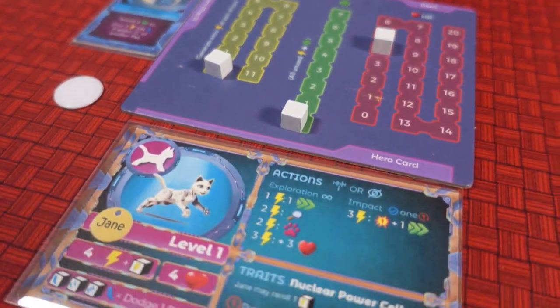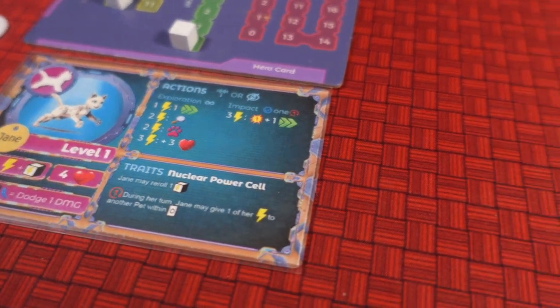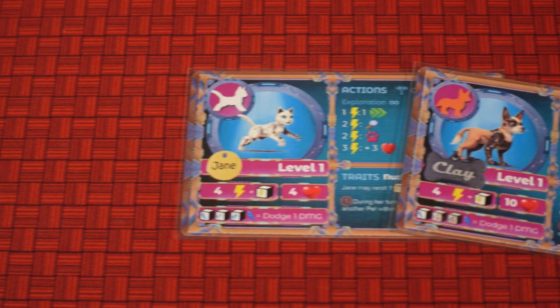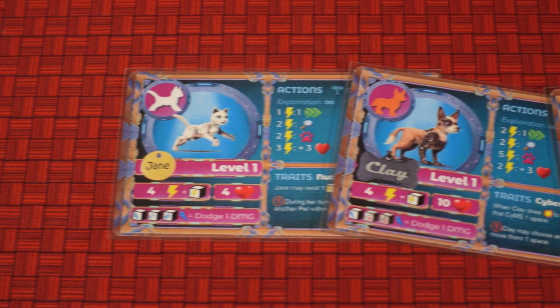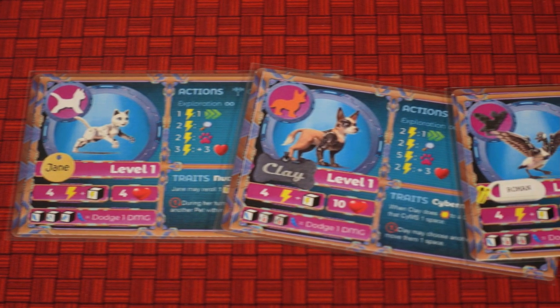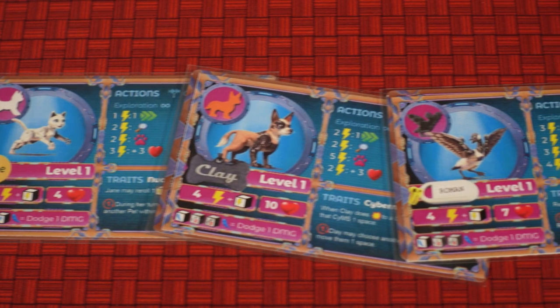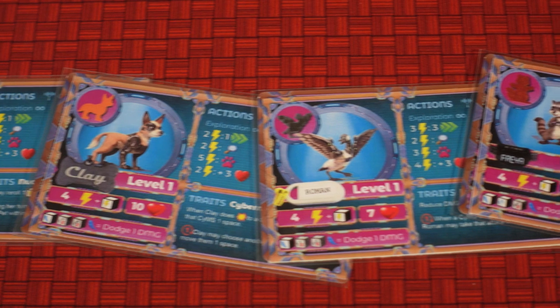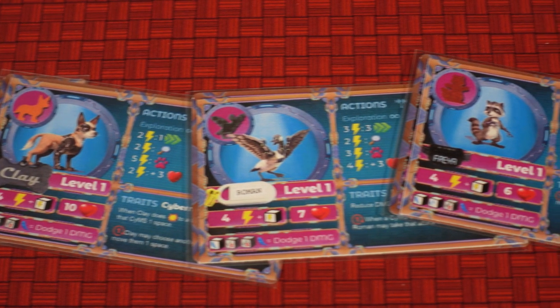You can decide to increase the difficulty level for a more challenging game experience. This game is for 1 to 4 players, and no matter the player count, all 4 characters will be used in every game. So let me introduce Jane and her friends Clay, Freya, and Roman. Each of these characters bring different strengths and abilities to the game that we'll show you a little later.